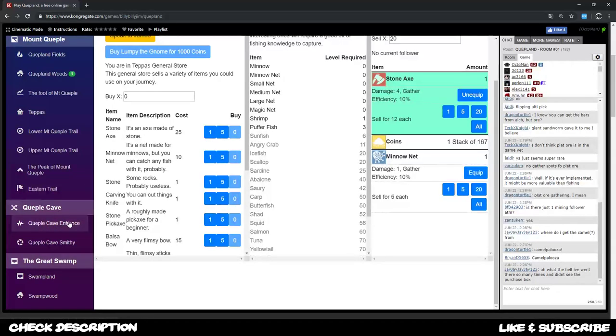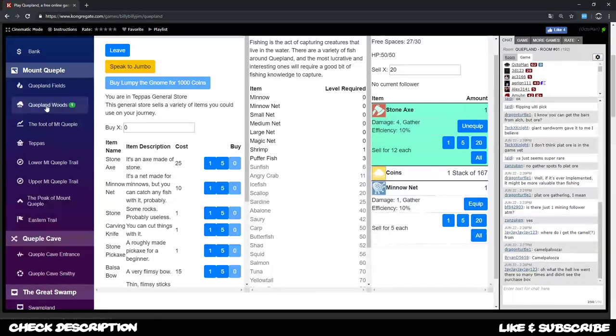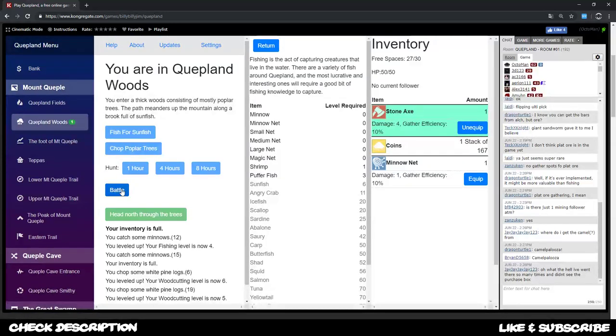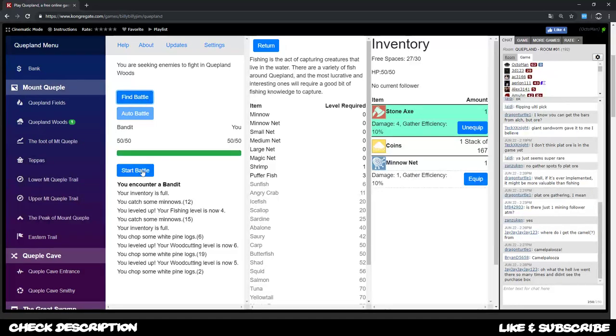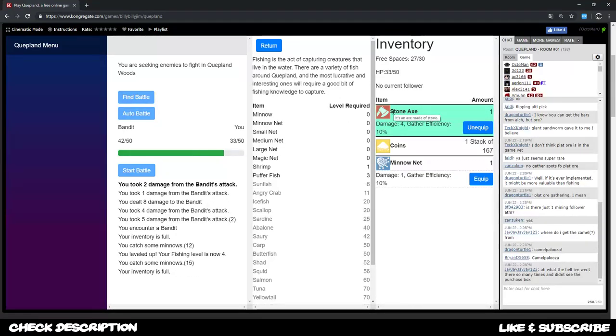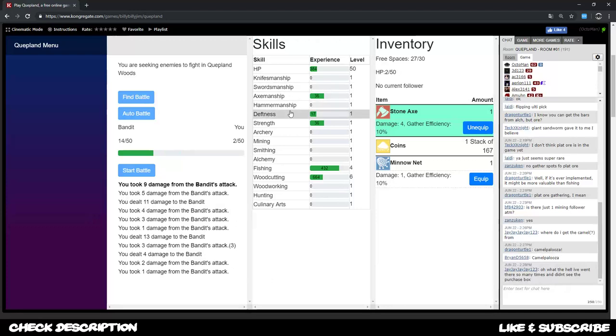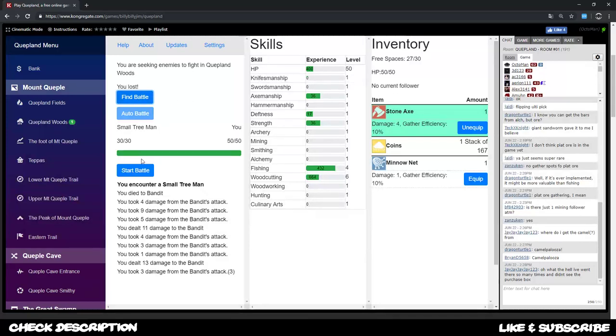In Quepal Cave later on we'll need certain skills to progress further. There are copper ore fields, iron, and tin mining spots to make use of. For battling: find a battle, find a bandit, and start. Since we have our axe equipped, we deal axe damage. Don't fear dying — in the first hundred or fewer fights you will die.